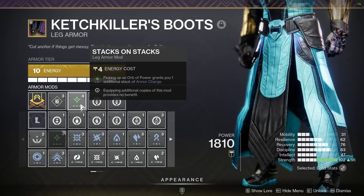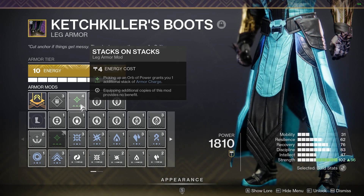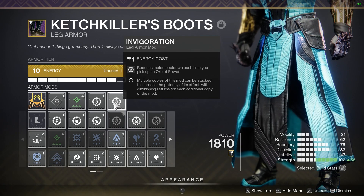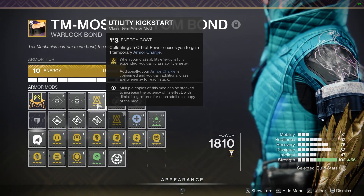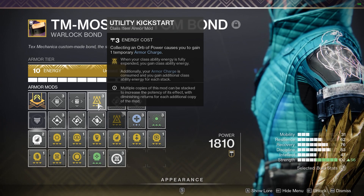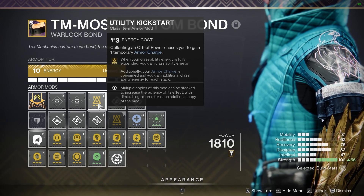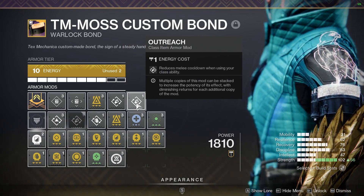For the boots, I like to use Stacks on Stacks — when you pick up an Orb of Power, you're going to get an Armor Charge. So when we pick up orbs and Fire Sprites, we're going to be getting Armor Charges. We're also going to be running two Invigorations — when we pick up Orbs of Power, it's going to reduce our melee cooldown. Because of the amount of orbs we can generate this season, this is awesome for the melee charge. Moving on to the bond, I like to use Utility Kickstart — when we pick up those orbs, it's going to give us Armor Charge alongside Fire Sprites. So now we have two methods of getting Armor Charge: picking up Fire Sprites or Orbs of Power. On top of this, Phoenix Dive is a very good healing tool — if we have three Armor Charges when we use it, it gives us a good chunk of our class ability back, meaning we can get Phoenix Dive back quicker. I also like to use Double Outreach — when we use Phoenix Dive, it's also going to give us more melee energy back.